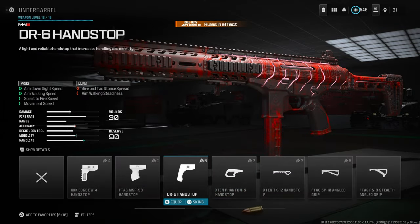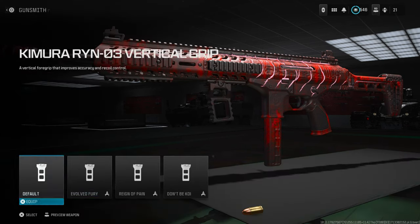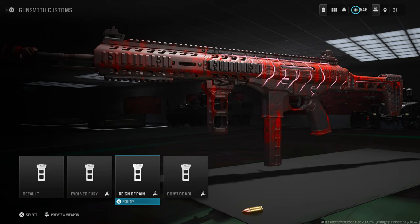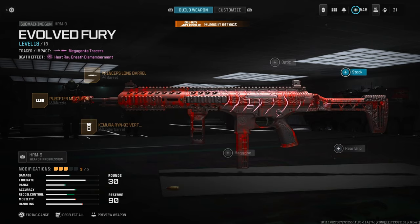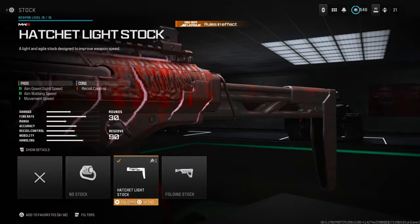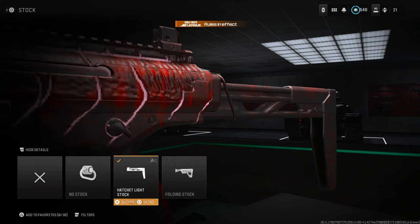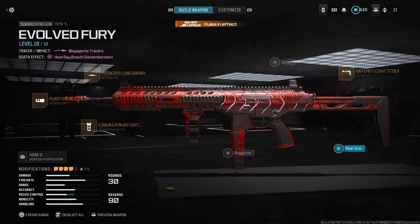For the underbarrel, instead of using the DR6 Hand Stop, since this gun has a bit of recoil and isn't great from long range, you want to use the Camura Ring 03 Vertical Grip. No magazine. For the stock, go with the Hatchet Light for aimed outside aim walking speed and movement speed — I recommend it for the ADS.